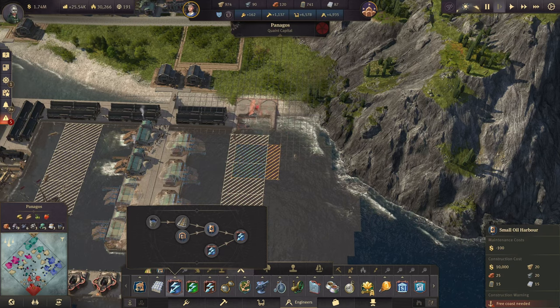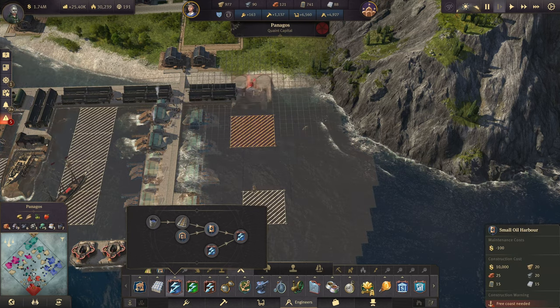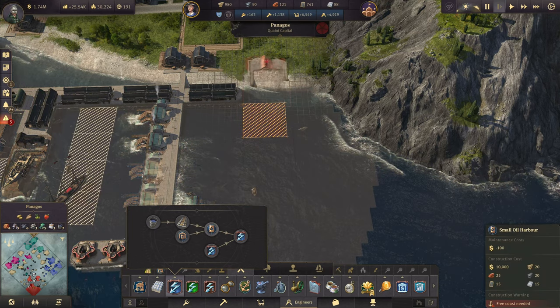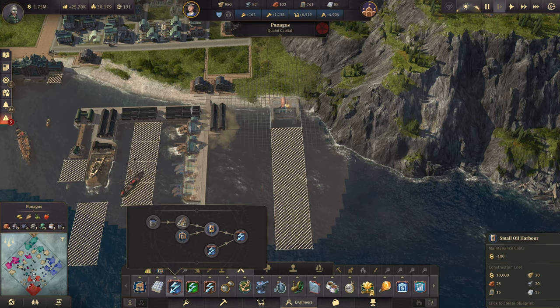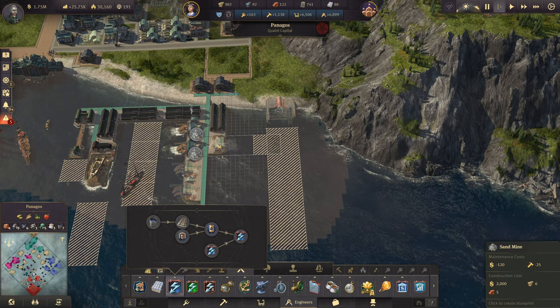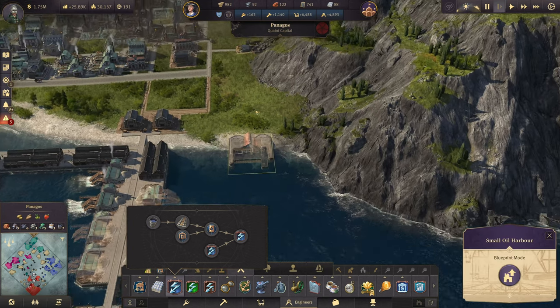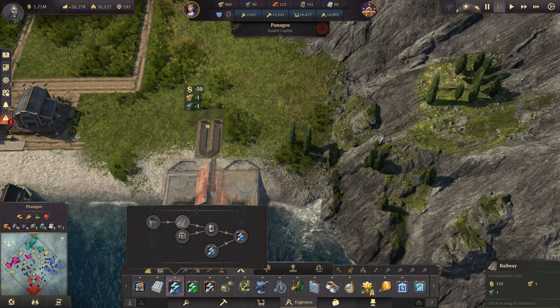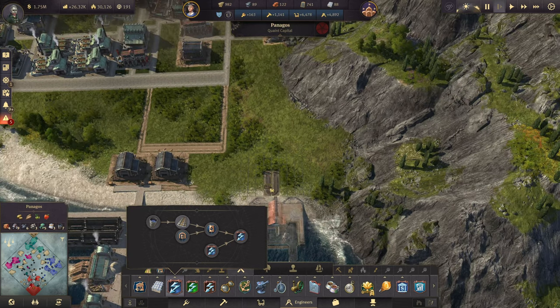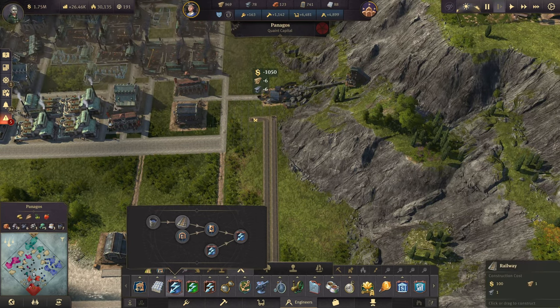We're going to need an oil harbor down here. I think there's a bit of a problem — let's get rid of those sand mines. We should still be able to use those sand mines — perfect, we can keep them. We can keep the oil harbor then in this area, and it goes from here all the way up. This one starts from two tracks right away, and they go up then all the way here along the mountain, passing to that mine here.